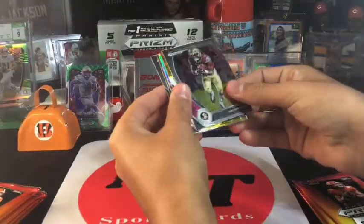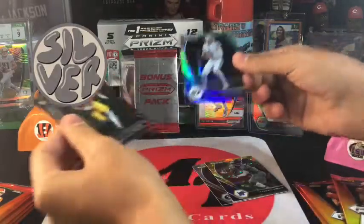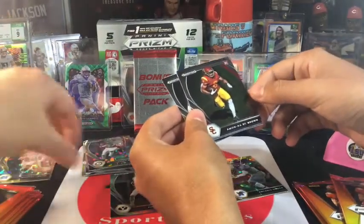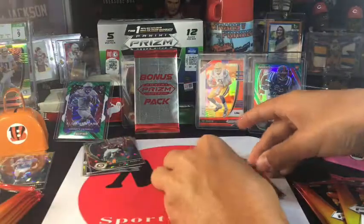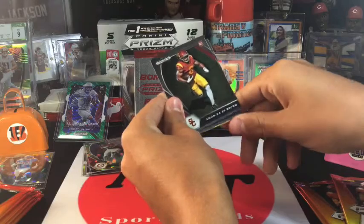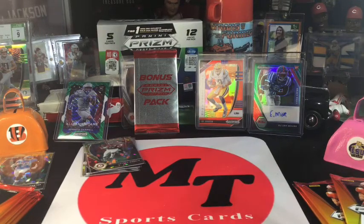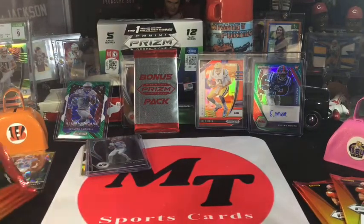Antonio Gibson, Zach Wilson silver — I like that one. Did you pull the DeVonta Smith? Yeah. Amon-Ra St. Brown — these are yours, these are mine. Is that a Zach Wilson silver? Yeah. Nick Bolton — that's pretty nasty. And Amon-Ra St. Brown — his parents were very offended by that name, but it's clean. You are just killing me, you don't have to add that to your pile.